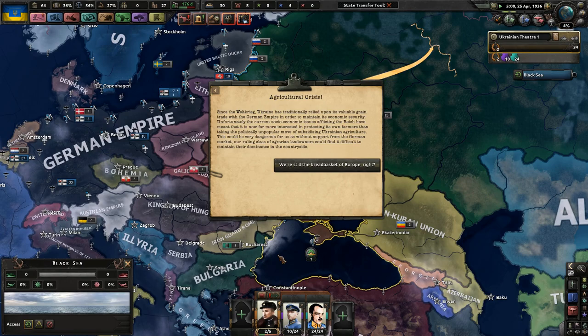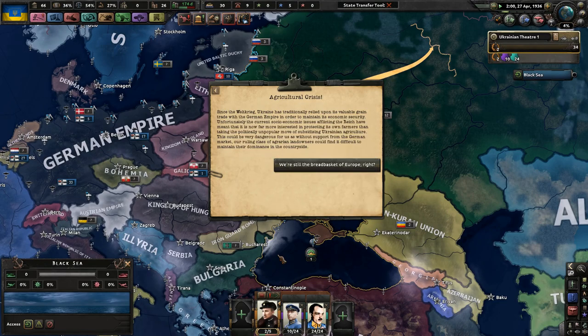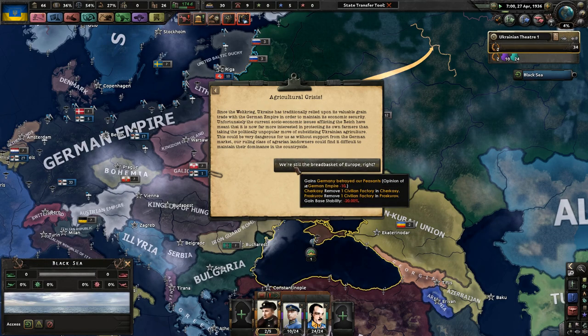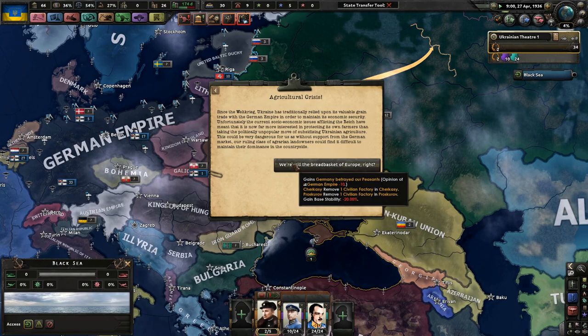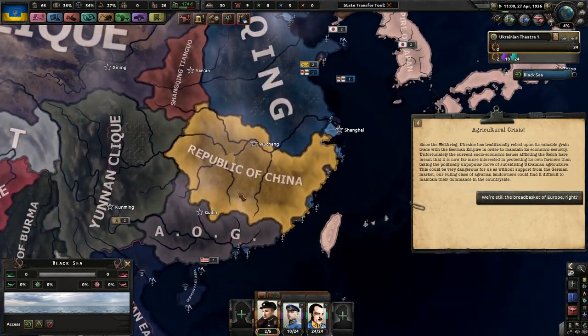Since the Weltkrieg, Ukraine has traditionally relied upon its valuable grain trade with the German Empire to maintain its economic security. Unfortunately, the current socioeconomic issues afflicting the Reich have meant it is now far more interested in protecting its own farmers than subsidizing Ukrainian agriculture. This could be very dangerous for us, as without support from the German market, our ruling class of landowners could find it difficult to maintain their dominance in the countryside. But 20% stability - and I lose two. Germany, you've got to take that back.